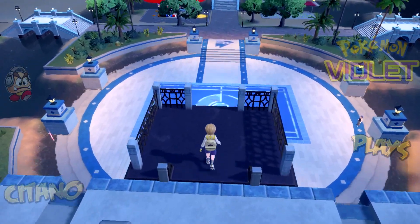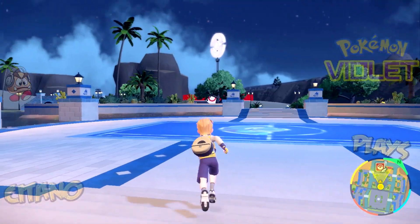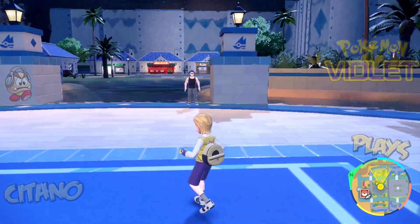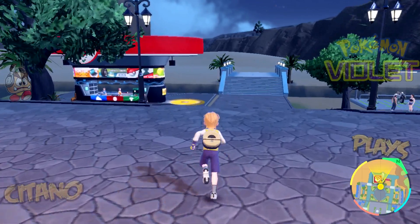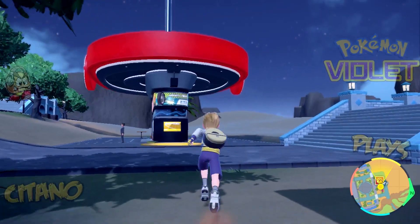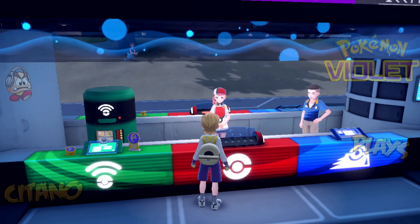Down here is the battle arena in Cascarrafa where we'll fight Kofu later — it looks beautiful with water right next to it. We grab some Fresh Water from the fountain. At the northern edge of town we also find another Pokémon Center, along with another item near some bikers. We register this Pokémon Center so we can fly back here directly later.